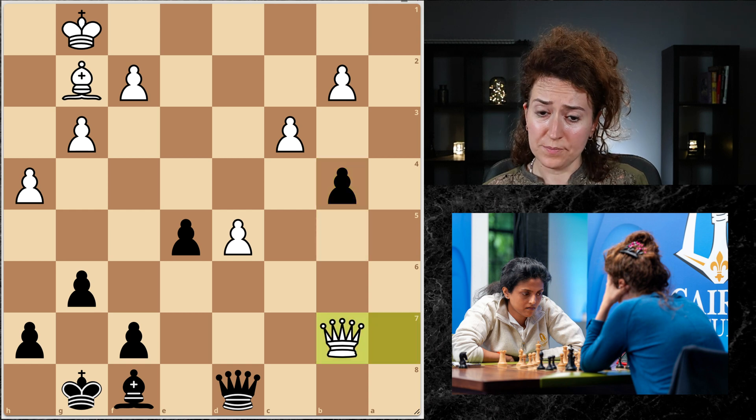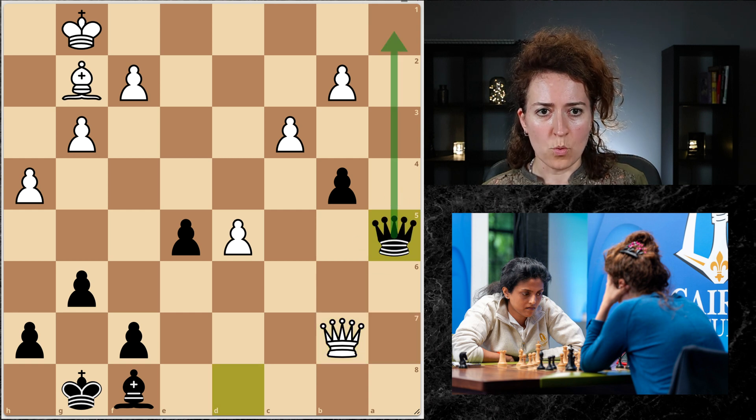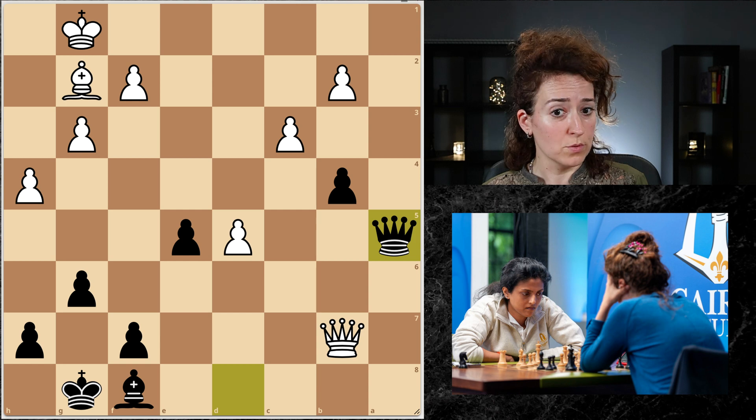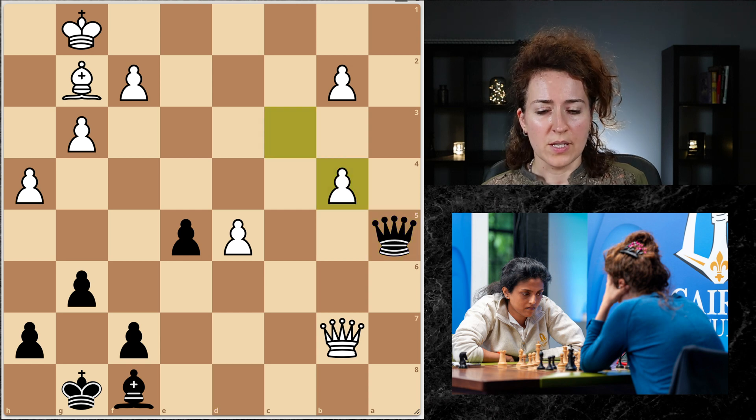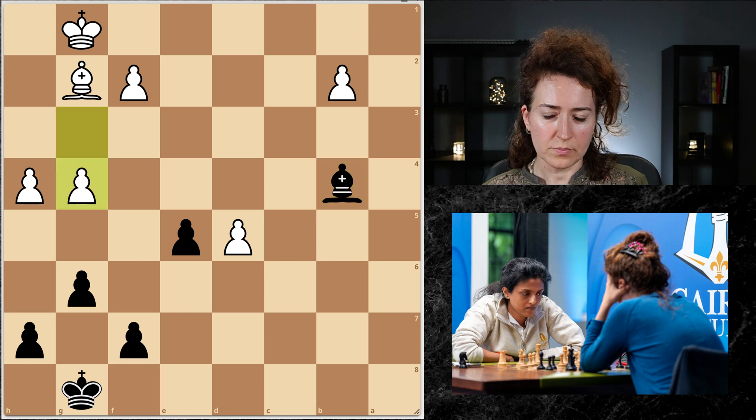My opponent played here, attacking the pawn. I have a lot of moves — I could take, or I could defend it. What did I do? I played Qa5, a little bit more active than the other options. I wanted to give my opponent something to worry about, where she might feel like she has some danger of losing. And the game went like this. There was no reason to really avoid the Queen trade for me. And here we are — bishops of opposite color endgame. I'm down a pawn. These pawns aren't really going anywhere. Lots of potential targets on the dark squares.